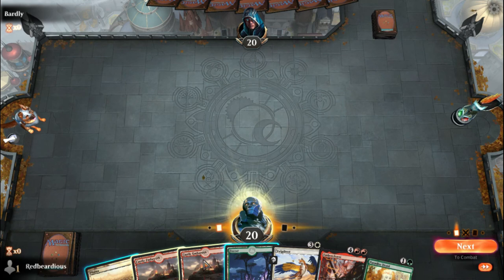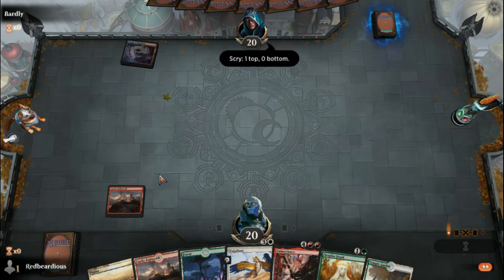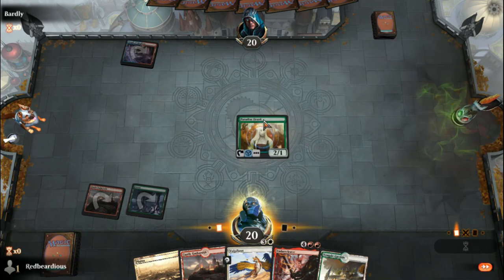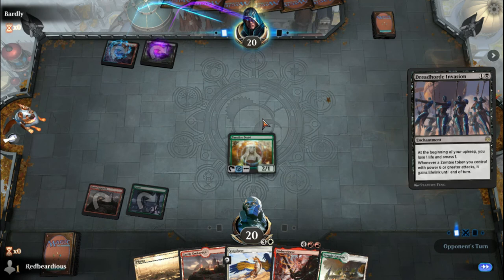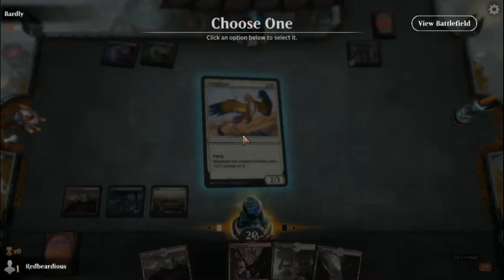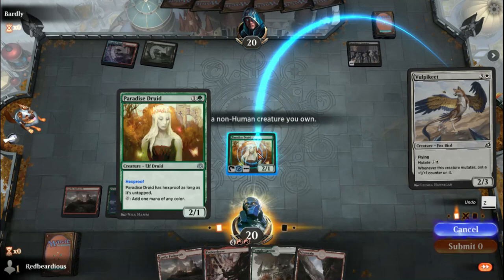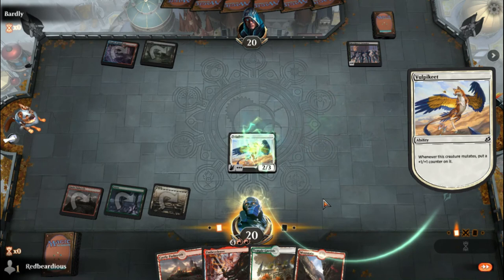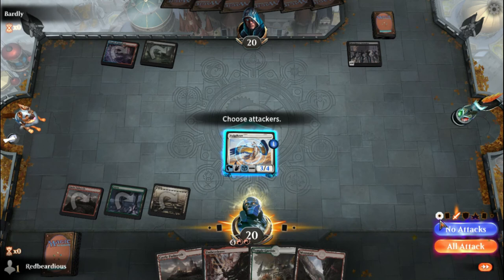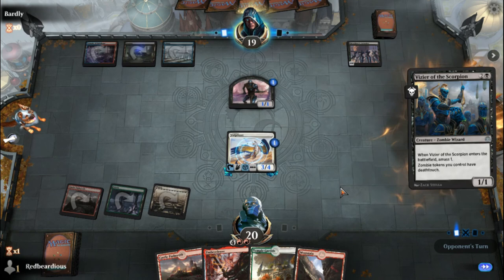We'll drop the Emberith first — if it comes in tapped that's fine. We'll drop the Forest next turn and play our Druid. Okay, red and black — Dread Horde Invasion, haven't seen that in a little bit! Interesting. Let's go ahead and do our Fabled Passage, then we'll mutate our Volcanic Heat on top of it. This guy doesn't have trample — that's fine, we're not going to chance attacking with it because we're going to keep building on this creature.